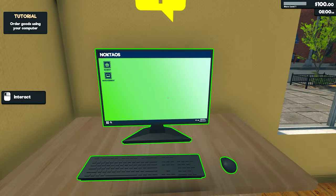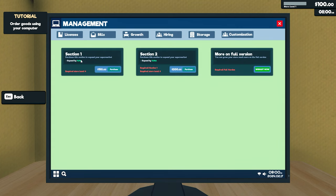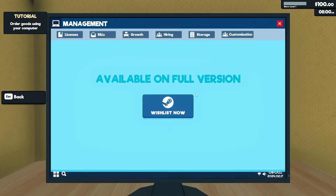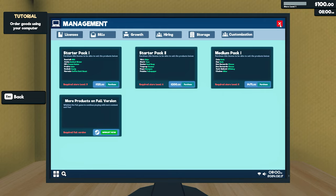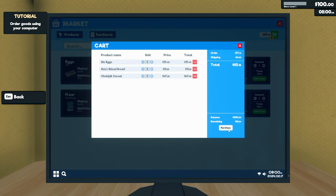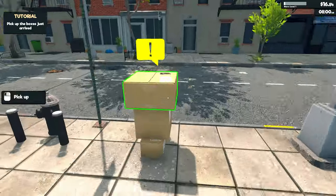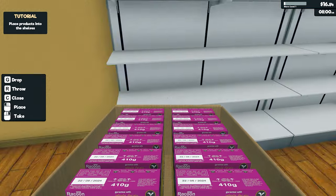There are some unlockable items - starter pack one, once we purchase this we can add more things: starter pack two, medium pack, and lots of other stuff. We can expand our store, hire people in the full version, same with storage and customization - it's going to be a lot in the full version, which is exciting. At the moment we've only got six products: eggs, cereal, sliced bread, pasta, oil, and flour. Let's order one of each along with a shelf, fridge, and spotlight.